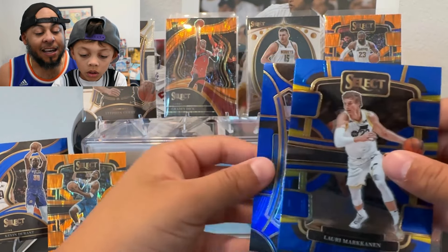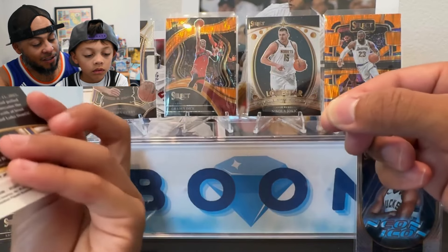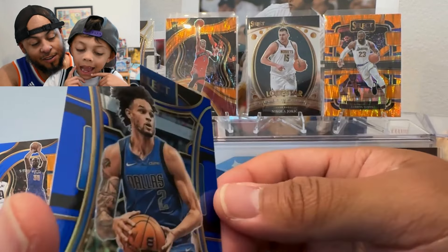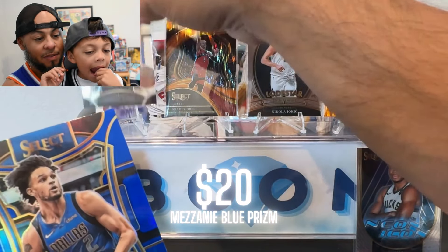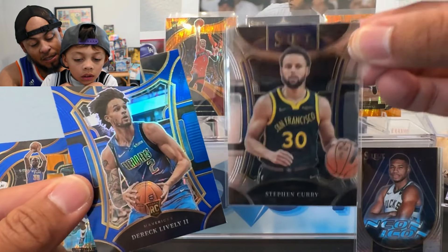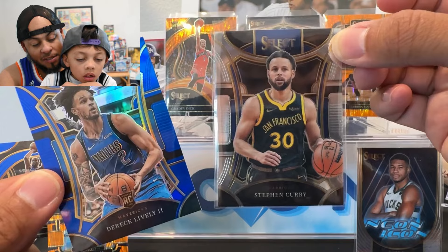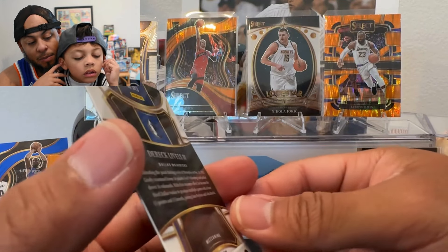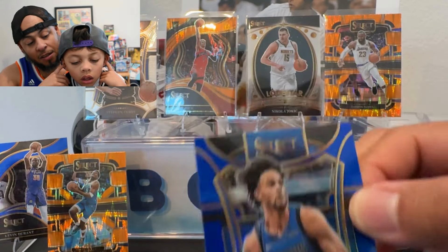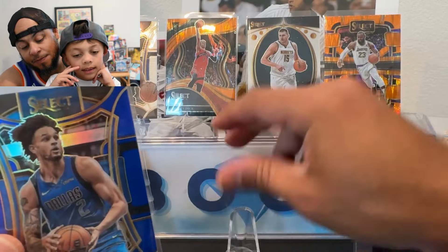There's a Kawhi Leonard — nice. A Lori Markanen, and last but not least — oh that's nice — Derek Lively in the blue mezzanine. I thought this might be numbered — nope, it's not numbered. I confused myself because I thought that if you got a blue mezzanine prism it would be numbered, but it appears it is not. Still, Derek Lively has been balling for the Mavs — that's a great way to end the video!